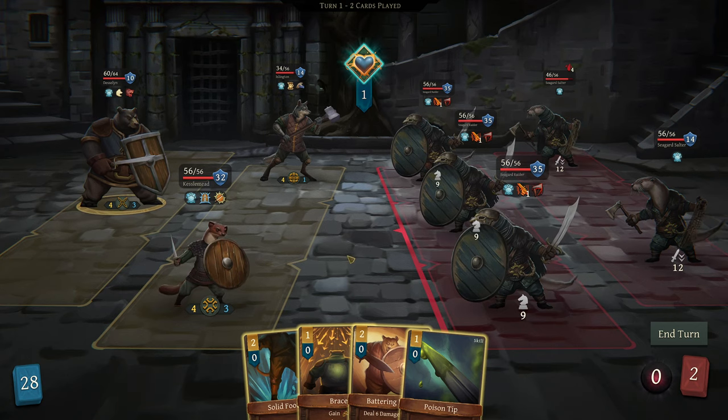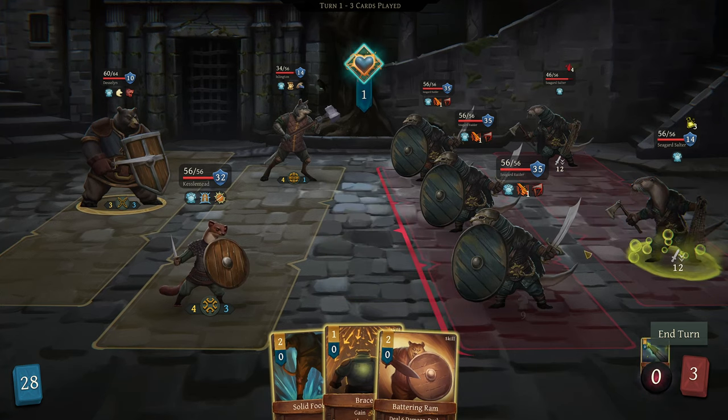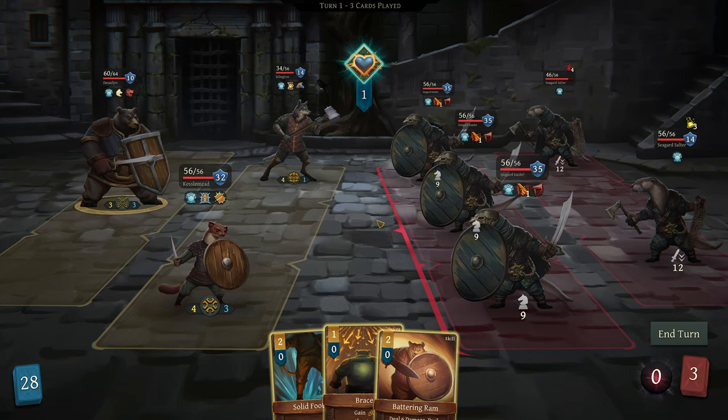That's a shame. I would have used a concealed blade if I'd known otherwise. Let's put some poison on them so they can start ticking down. Headhunter: at the start of this character's turn, all opponents below 50% vitality gain 2 vulnerable. That sucks, but should be fine.